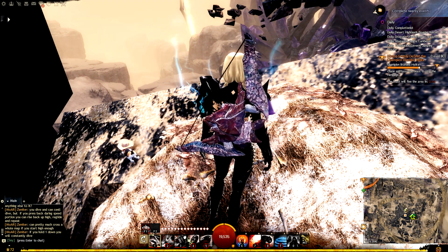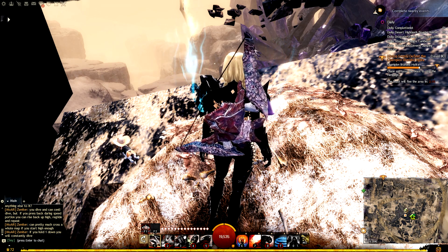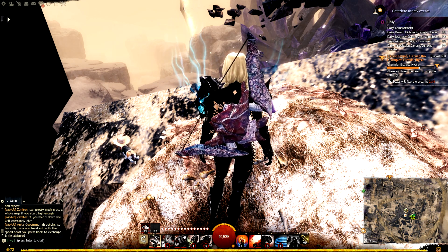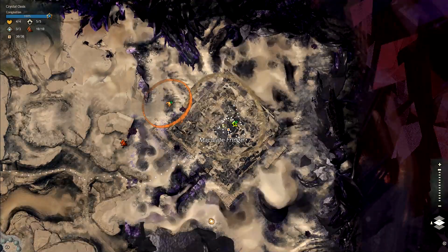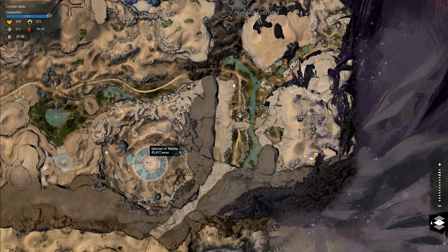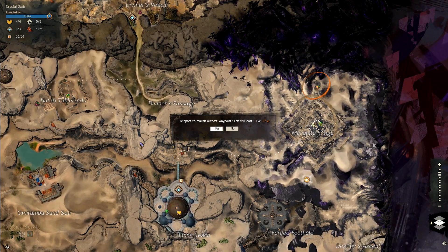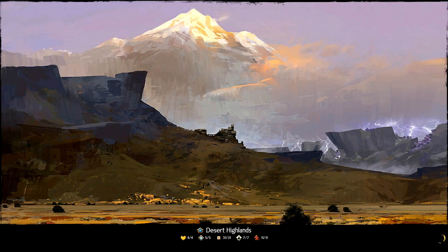Now we need to get the Dusty Coastal Griffin Egg. We're heading down to the Sanctum of Nabkiha. You do need your griffin to get to this one, so I'll cut to save some time.